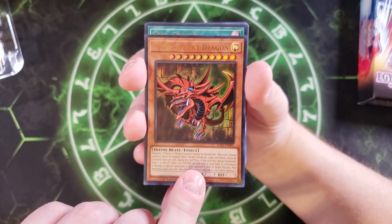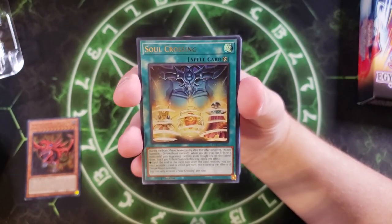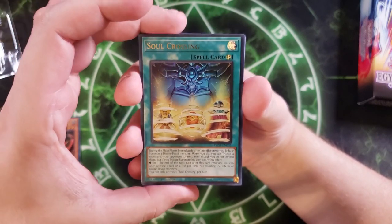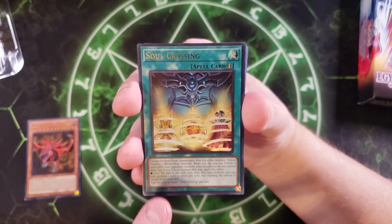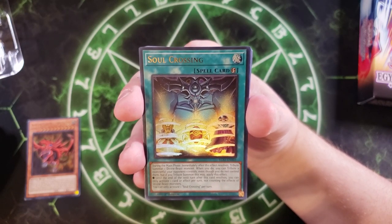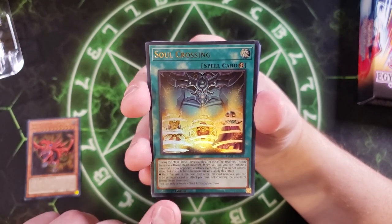Slifer requires three tributes like all the other Egyptian Gods, but the next card helps with that. You get one of these in each structure deck — it's a new card called Soul Crossing. This card is from the anime; Kaiba used it as a Soul Exchange against Ishizu in Battle City on top of the blimp. During the main phase, you can tribute one Divine Beast monster — Slifer, Obelisk, or Ra — and when you do, you can tribute a monster your opponent controls even though you don't control them. However, if you tribute summon this way, until the end of the next turn you can only activate one card effect per turn, not including the effect of a Divine Beast monster.